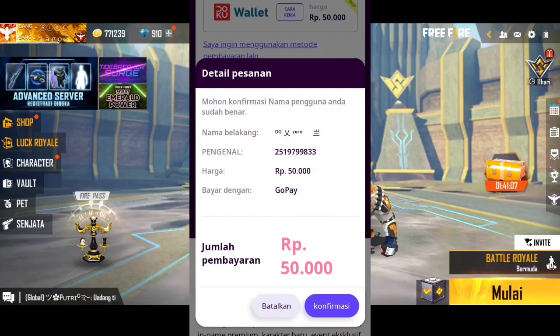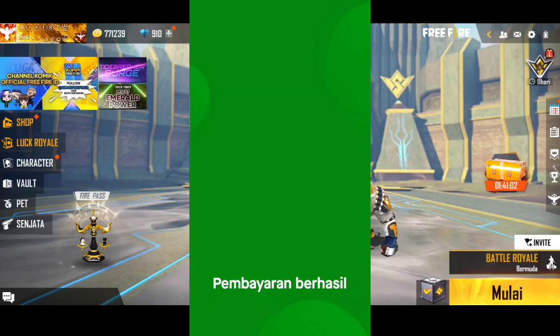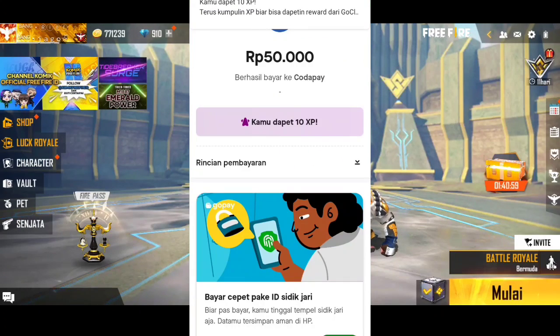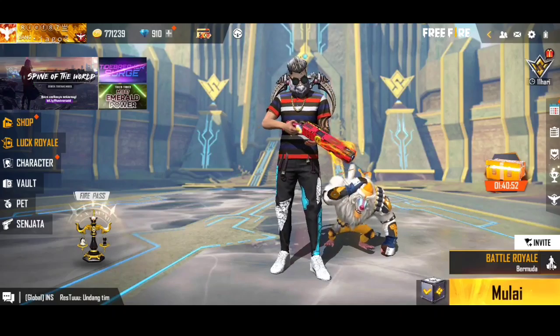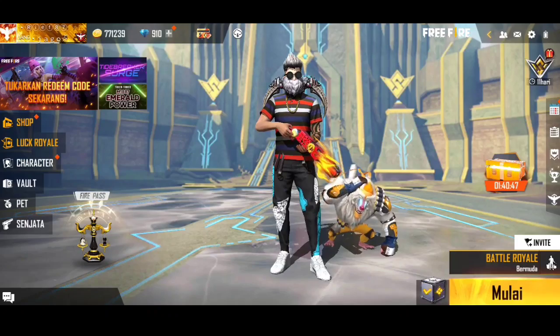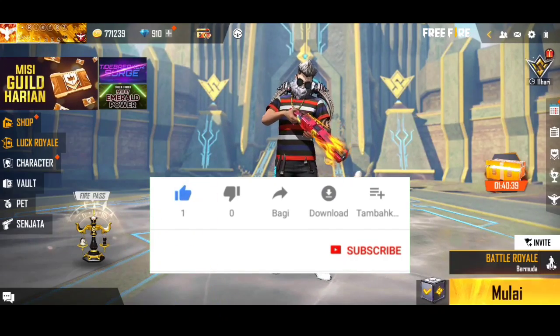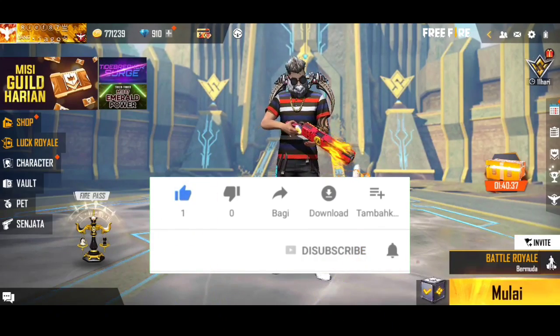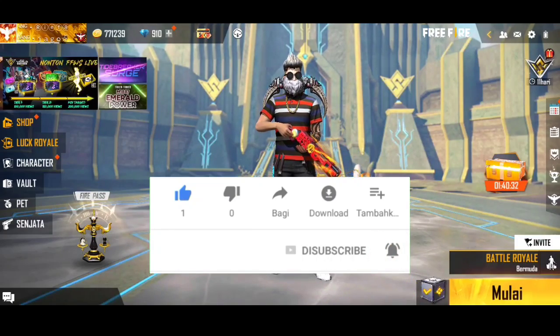Nickname sama ID-nya langsung kita klik konfirmasi buat kita kirim diamond-nya. Diamond-nya sudah sukses terkirim, bisa kalian cek di akun Free Fire kalian. Buat teman-teman yang pengen di top up juga 355 diamond, syaratnya sangat mudah dan gratis. Cukup kalian komen ID sama nickname kalian di kolom komentar, dan jangan lupa like, subscribe, dan share ke teman-teman kalian supaya bisa terpilih sebagai pemenang.